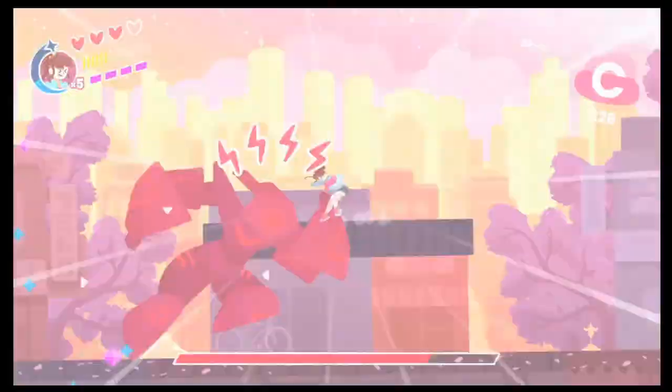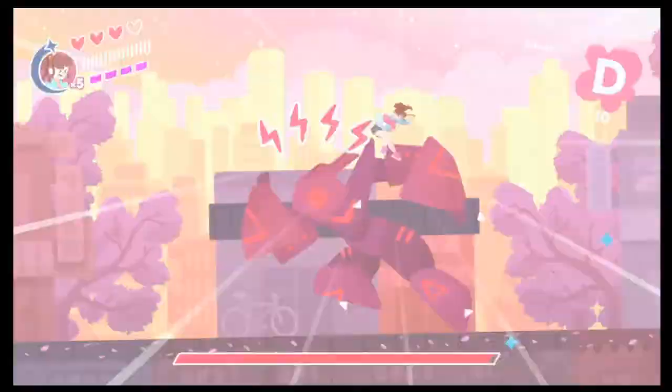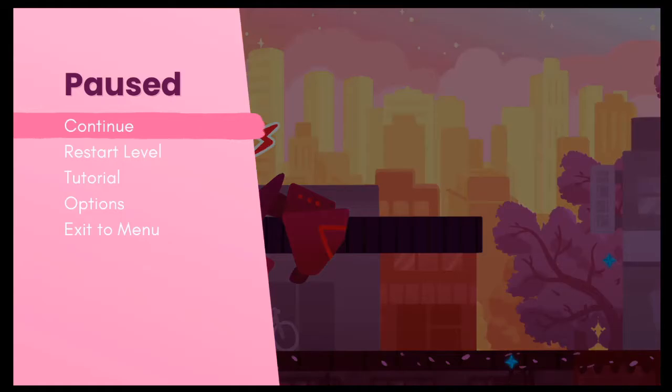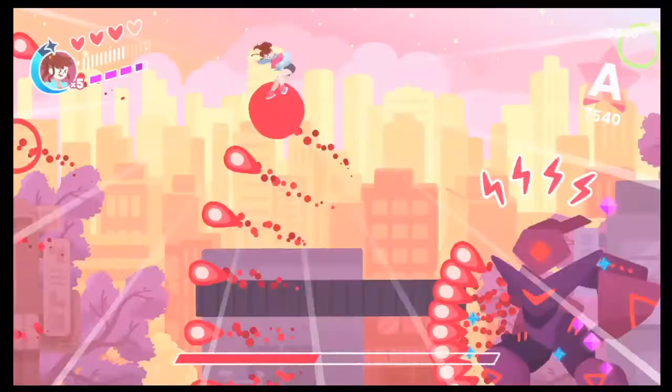Just do your best to avoid the attacks whenever you can. And that's a reset — there's a convenient reset button. This is attempt number two. This is attempt number five. This is attempt number six. You've got to make sure your direction pad is tuned well for this. This is the gun stage — can you dodge twice in mid-air? No.